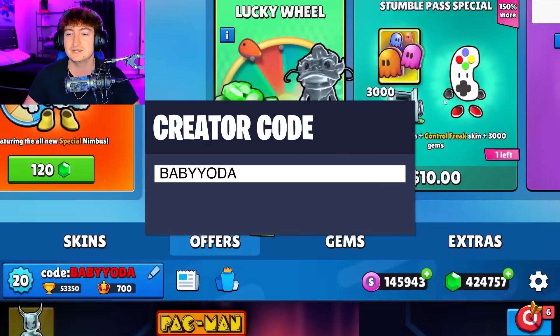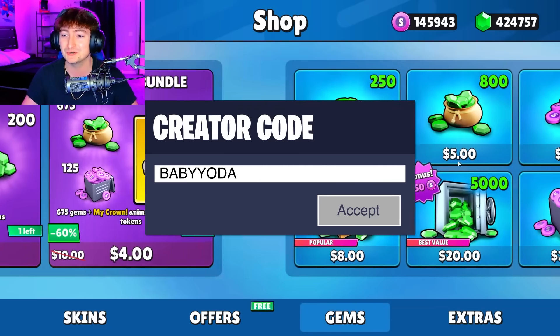That leads me to my next thing — we're going to give away 5 more, because I want to support you guys because you support me. All you've got to do is like this video, comment your username down below, make sure you are subscribed, and use code BabyYoda in your item shop.